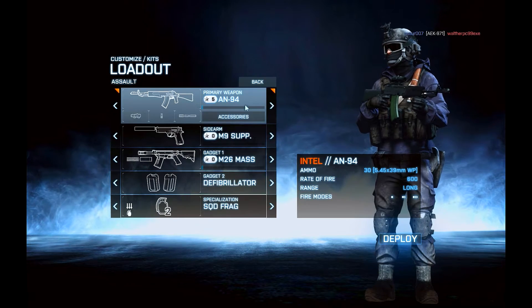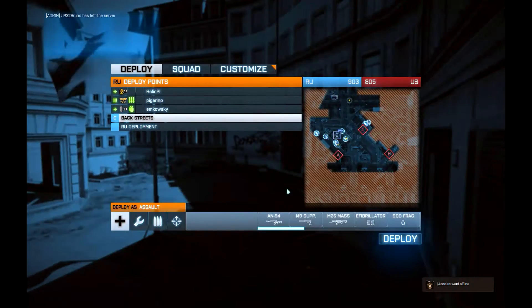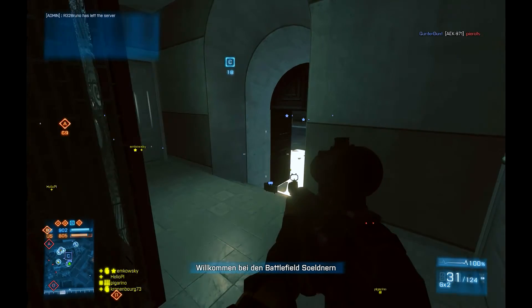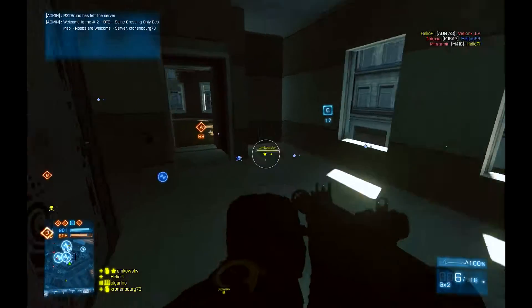This is a gameplay clip of loadout, where I basically pick weapons and try different loadouts. Many people do this, so I thought why not, let's have a go. The weapon I'm going to be using is on BF-3, it's called the AN-94, it's an assault weapon.